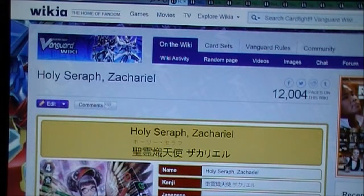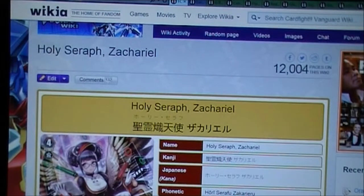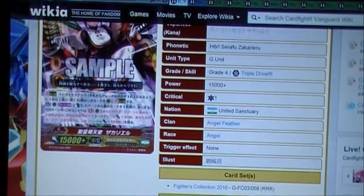Hi, and welcome to this first card review of the Fighters Collection 2016. The first card we're going to review is Holy Seraph Zacariel. It's a G unit, grade 4, triple drive, 15,000 power plus one critical, United Sanctuary, Angel Feather.